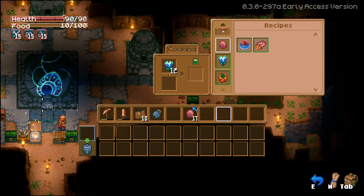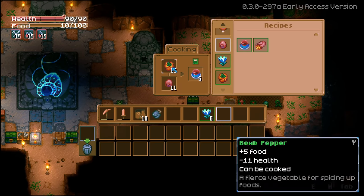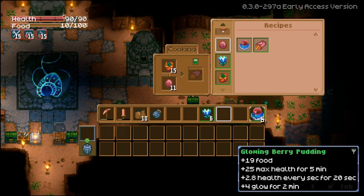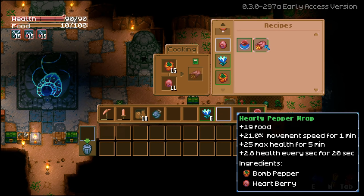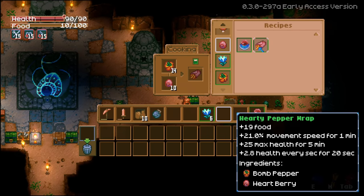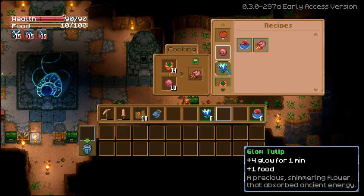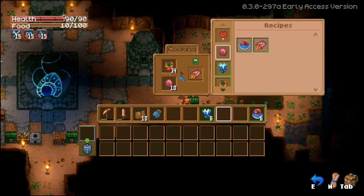I have a lantern now! Oh do you - good, it's nice isn't it. Yeah, I'm sure everybody's been yelling at me this whole time because I couldn't see. I'm going to make glowing berry pudding. Three of the glowing berry puddings and three of the hearty pepper wraps - one gives more health and the other gives movement speed. Did you try to make anything with the carrock? It says it toughens you up.